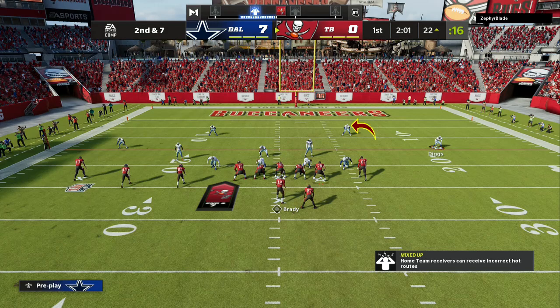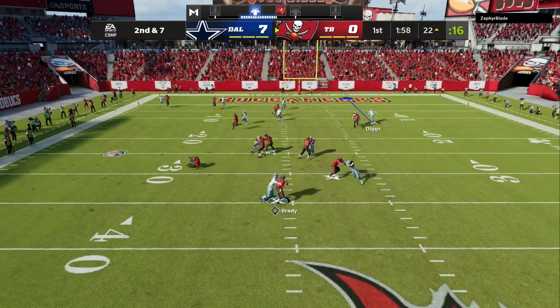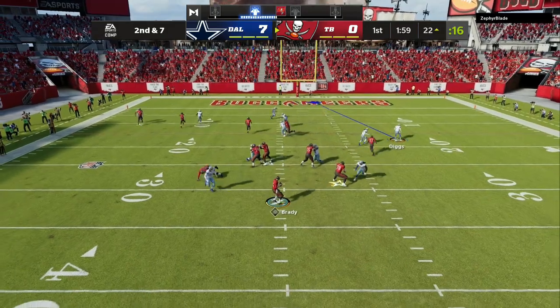As you can see, we are up seven to zero. Second and seven — I'm going to take that safety out of the Cover Six Invert and man him up with the tight end. I am going to user that cornerback on the running back side, come down, and he's going to drop down to the tight end and we're going to get a coverage sack — super super fast.